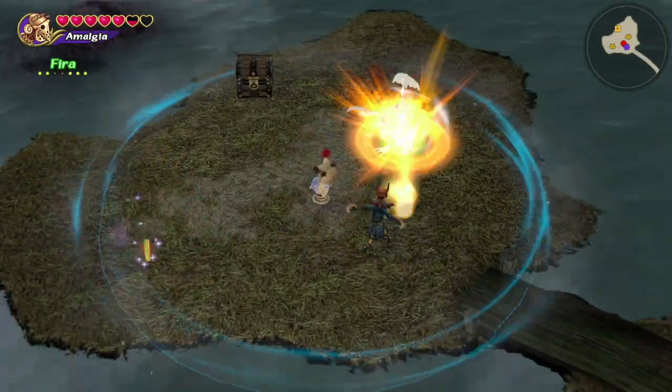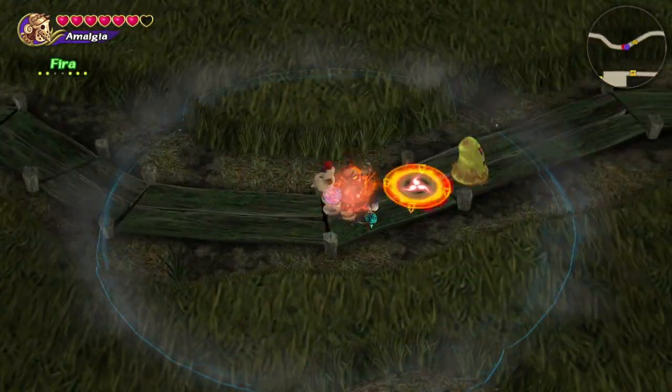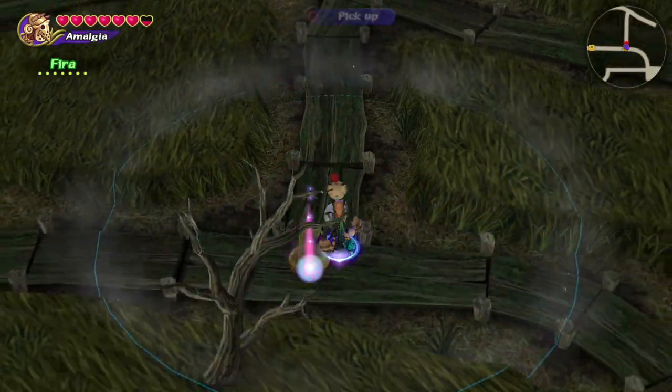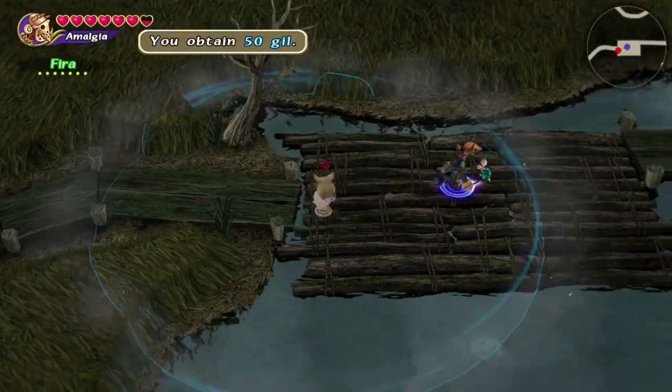The dead end will have a treasure chest and two Sahagans. Once you have that treasure, head back to the fork and head east. There will be a treasure chest in the dead end to the east, but then we're going to head southwest to grab two more treasure chests that we missed when we went north. Once you have the two chests on the sides of the floating raft, we're going to head east.